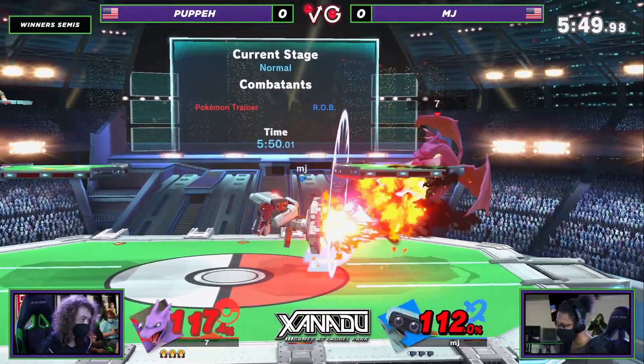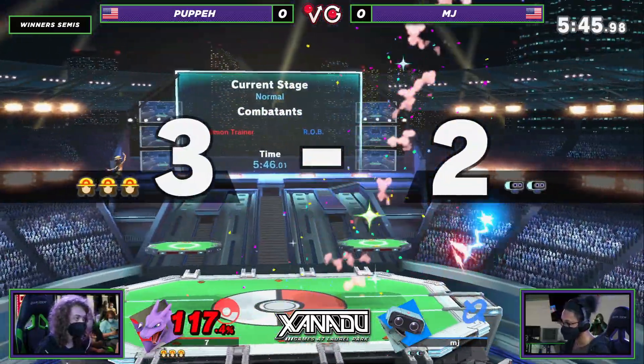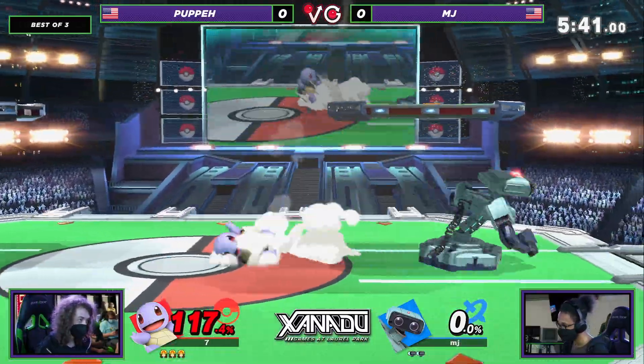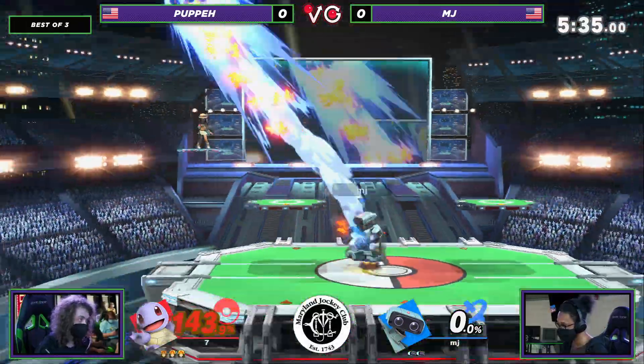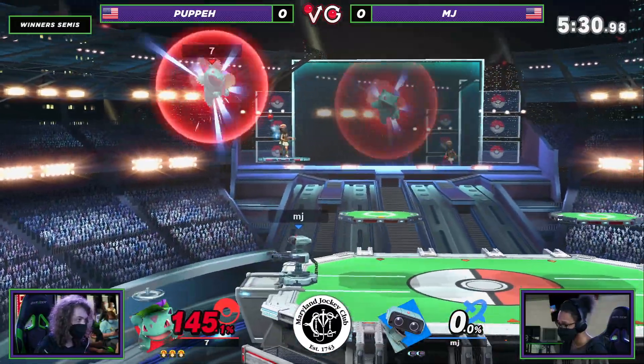MJ able to get the jab-jab, goes for the back air, gets a little bit, but Puppy was ready for it. He was absolutely ready for the up smash, but Charizard said, mine first. Looks like a bit of a slow reaction by MJ — definitely was ready for it, but Puppy's option was a little bit quicker frame-data-wise. I love the option that Squirtle gives you — just use water gun to blast away the gyro and break up their setups.